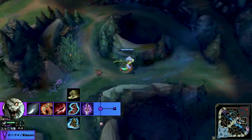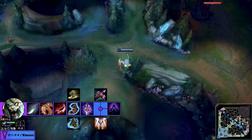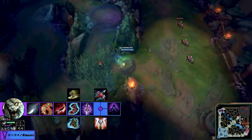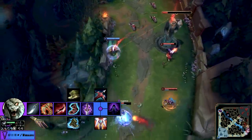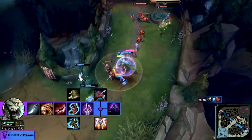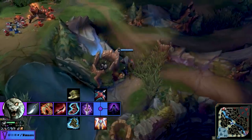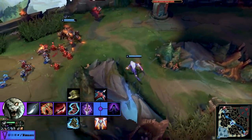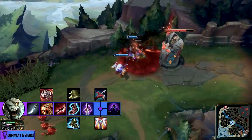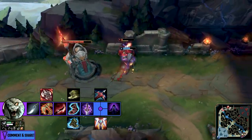Mostly we're going to focus on the quintessential Rengar build: Machete to begin, Tiamat, Duskblade, Youmuu's, then boots as you like — some prefer Ionian Boots of Lucidity, some prefer resistances, some even like Boots of Mobility. That's down to personal preference and the team comp you're facing. What is common is Tiamat, Duskblade, and Youmuu's as core. If you have a team with a lot of CC where you're diving in, you might want Edge of Night before Youmuu's.